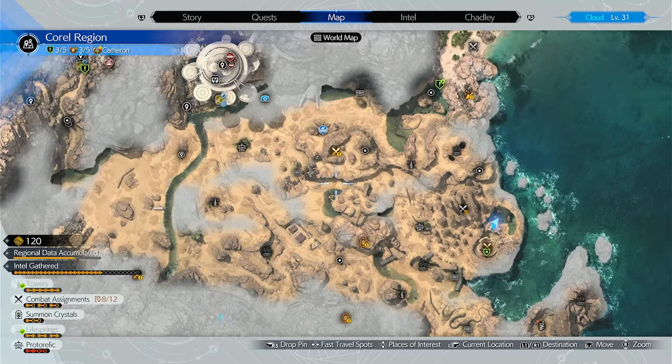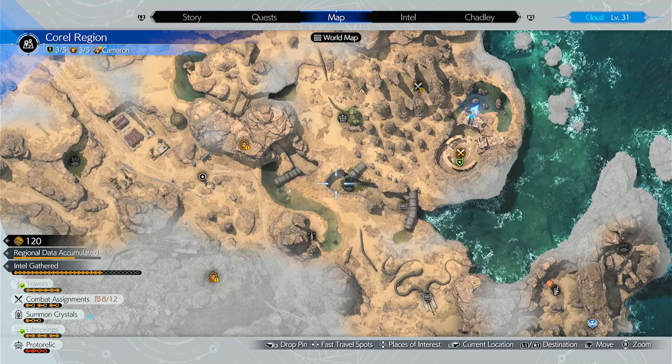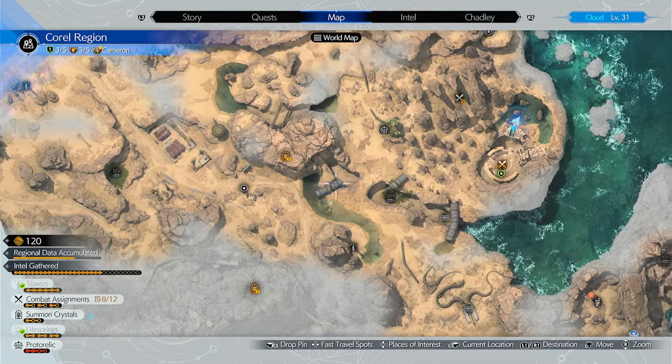Right there. There's another one right here, and another one right here — that one's easy to get to too. You just got to go through this pipe right here with your buggy.